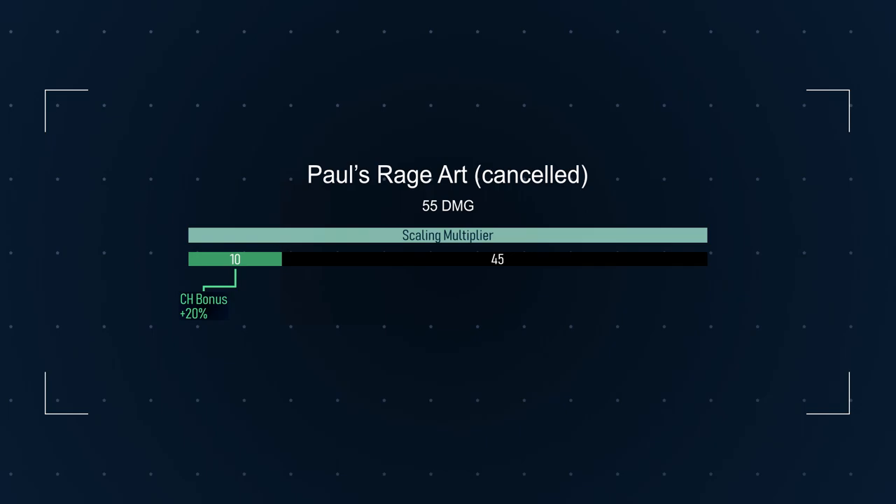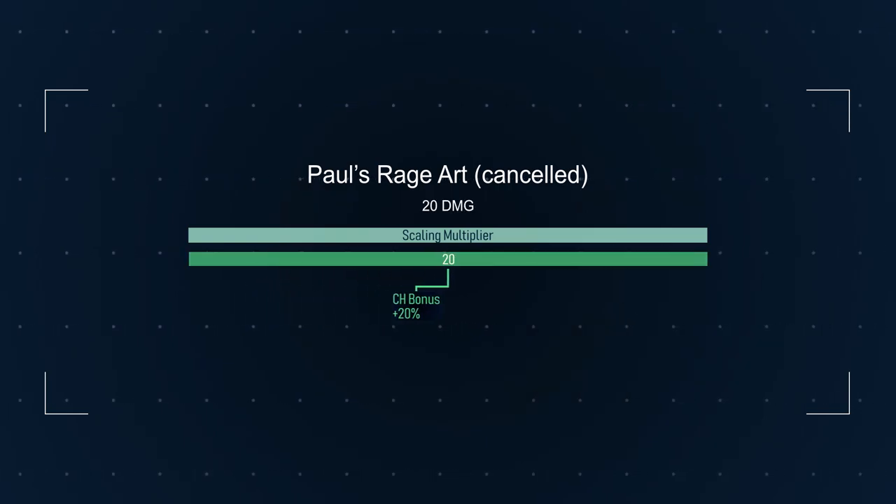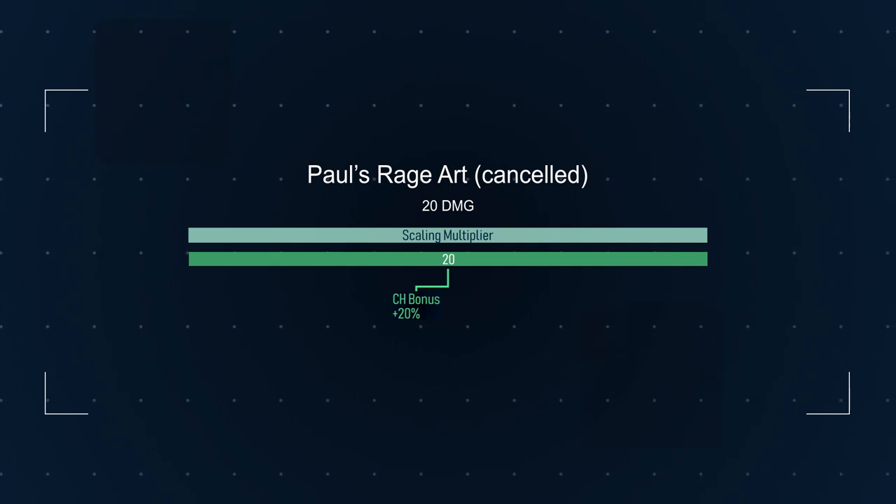Paul's rage art, if cancelled, will only keep the first chunk and do only 1 hit. As a trade-off, its base damage increases to 20 instead of 10.